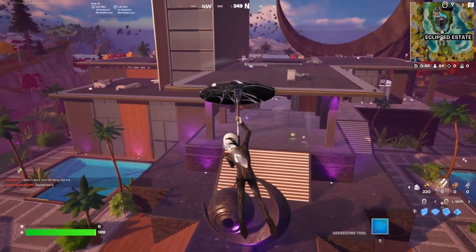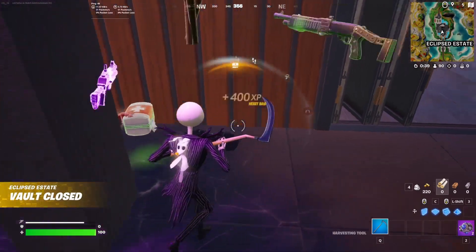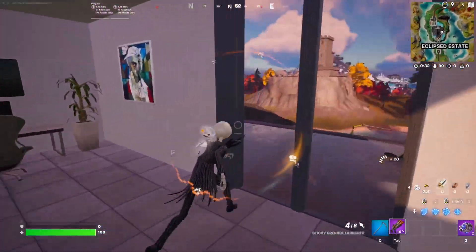Surprisingly, there's not many people coming here. Is that a purple gun? Oh, no, it's just shockwaves. Okay, that doesn't really help us. We got a purple gun. I've also picked up a green gun by accident, but we can't use that, so we're gonna drop it.